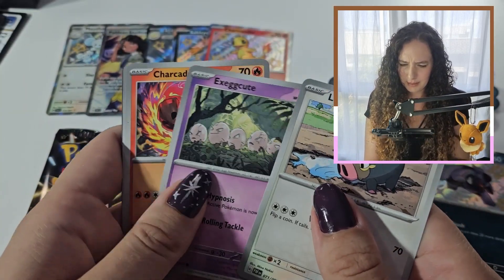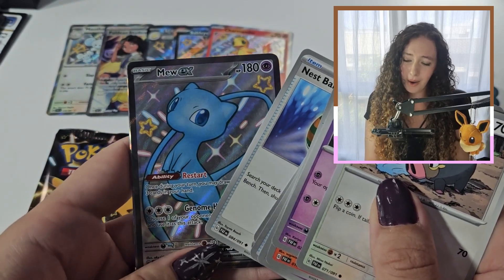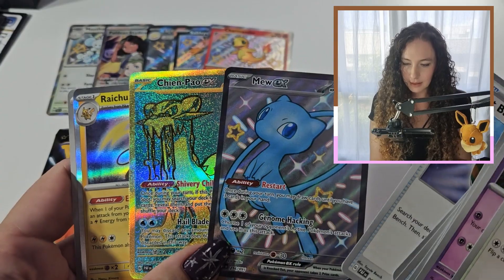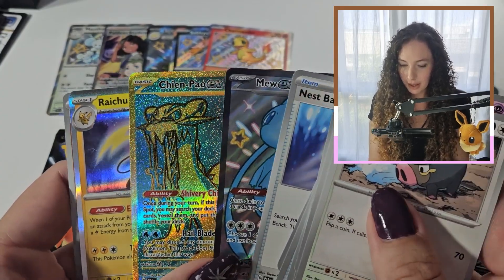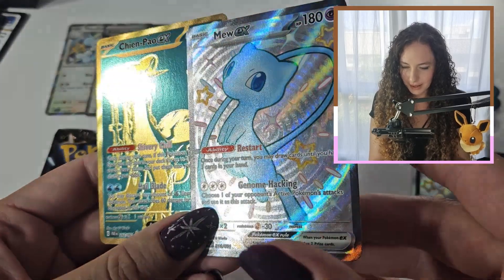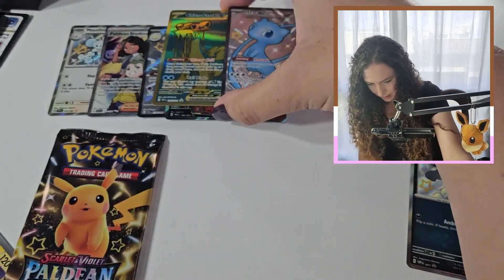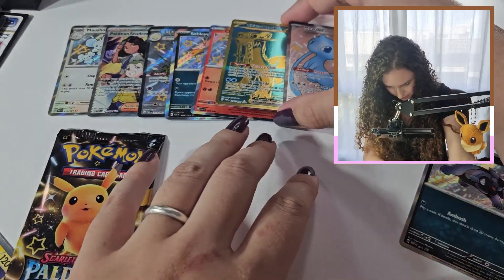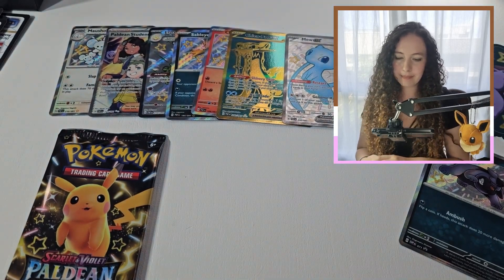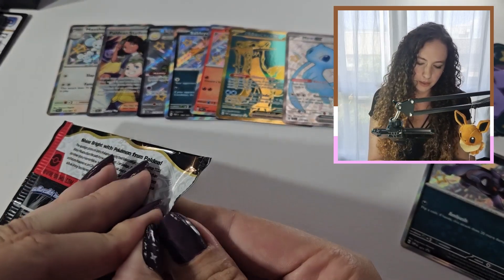Chalkling again. Oh, so cute. Oh my gosh — whoa. Yeah, that's pretty cool! Chienpao and Full Art Shiny Mew! I am rather delighted with that. Look at that. Yeah, I'm gonna say I'm winning. So beautiful. That's a good pack — that's a very good pack. Double hitter is always appreciated. There's a rumour of a possibility of a triple hit — and I'm just seeing one happen.